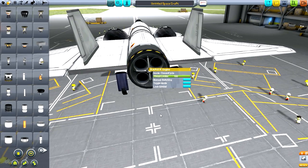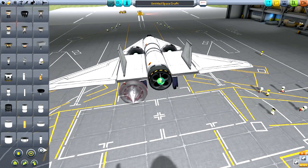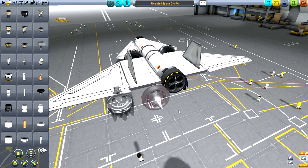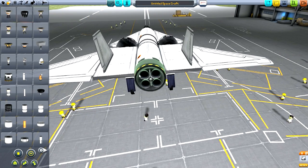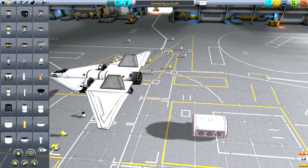SSTOs are going to be made like crazy. In the past you would have had to put in a rocket and then maybe a turbojet, and then decouple one with staging. Now we have one engine that does it all — obviously there's no staging in an SSTO anyway.